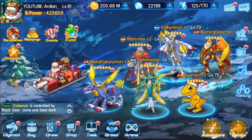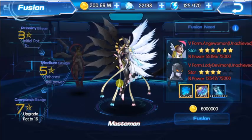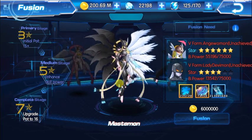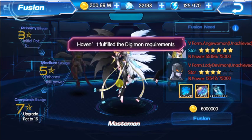Mastemon is already out. Going to Breed and then Fusion — you can see she's here already. It requires both Angewomon and LadyDevimon at 75,000 battle power, both at 6 stars, and you need 10 Awaken Alloys.